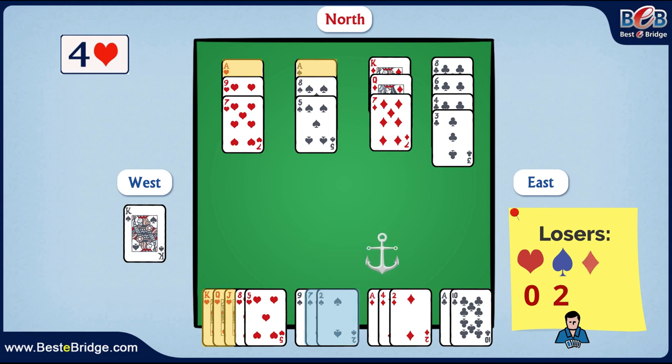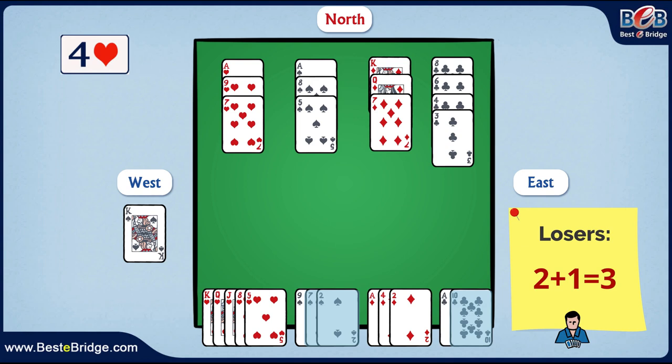In the diamond suit, together with the dummy, we have three tricks and not a single loser in the suit. In the club suit, we have the ace and the ten, and as there is no further assistance coming from dummy, we have to count one loser in this suit. Altogether, we have counted three losers — two in spades and one in clubs — so it appears that the contract is guaranteed.